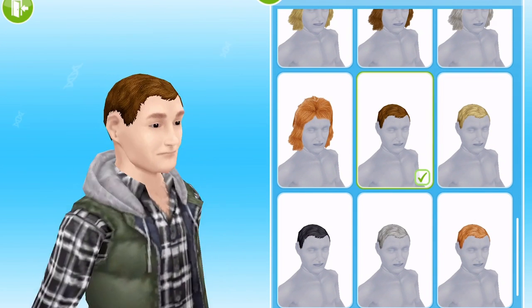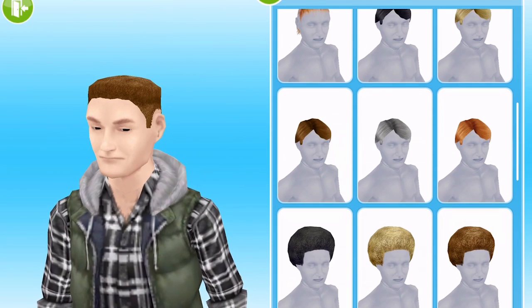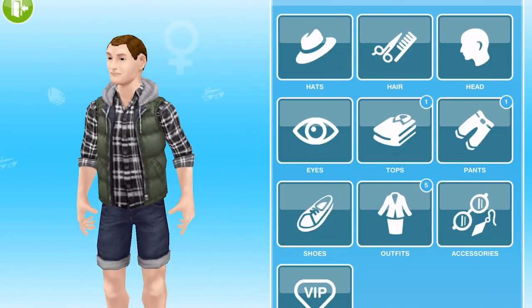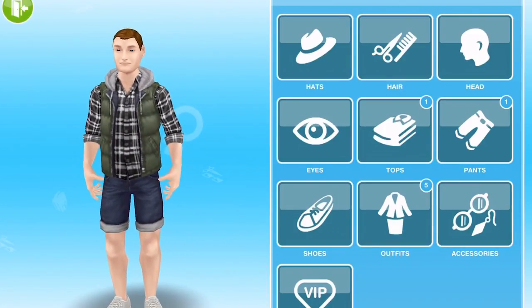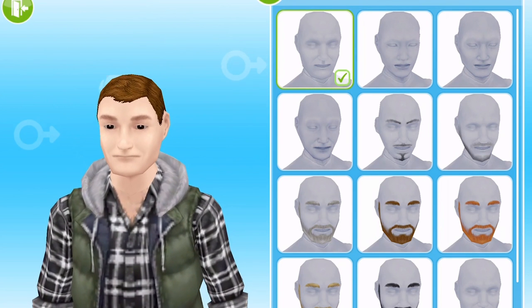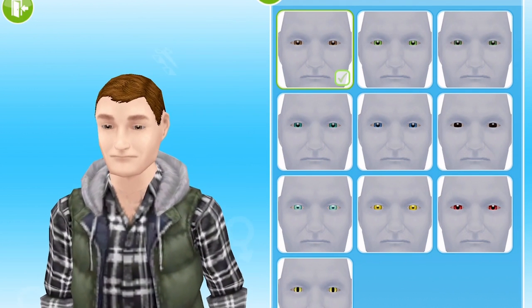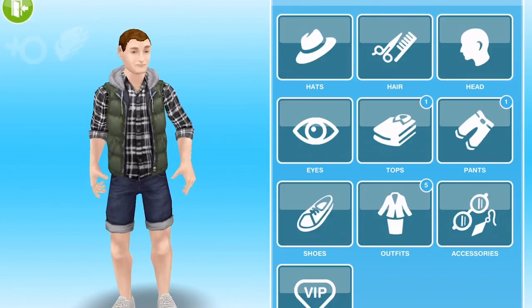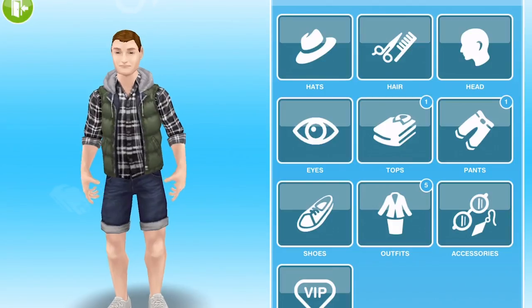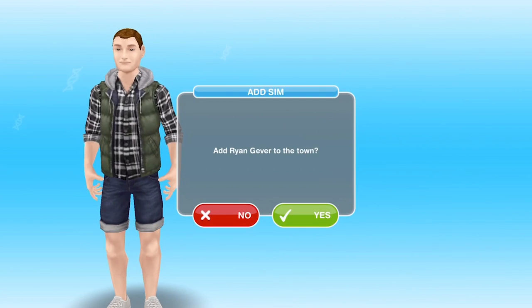Every time I do this I feel like we haven't got many options. Let's go with this hairstyle. In terms of the outfit, I quite like what he's wearing so I'll stick with it. I may want to change the eye colour to brown. I think I like that look — I didn't get any comments from Trend Central about clothes, so let's go ahead and add Ryan into the town.